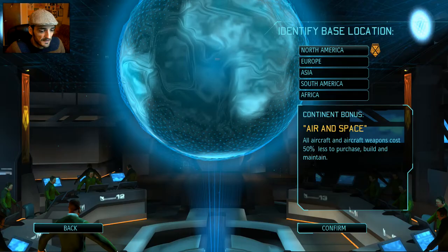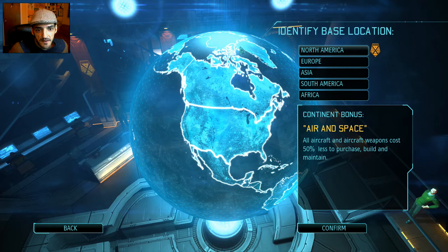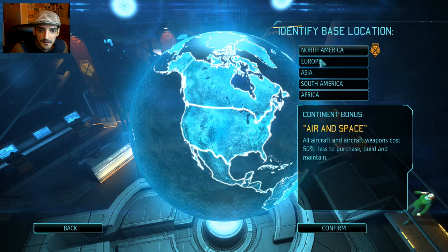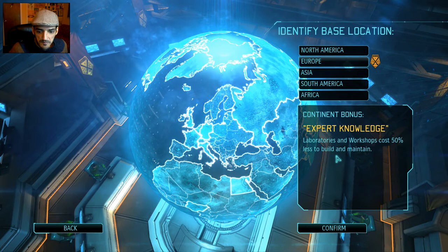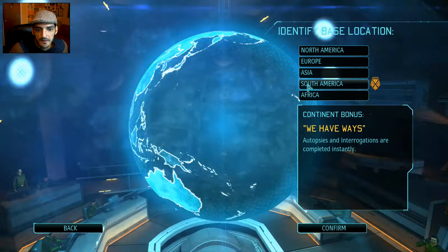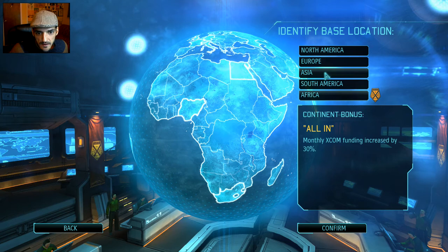Now we choose where to build our base. Each continent offers different bonuses: North America — aircraft and weapons are half price to purchase, build, and maintain. Europe — laboratories and workshops cost half price to build and maintain. Asia — Foundry and Officer Training School cost 50% less.